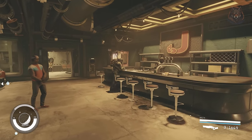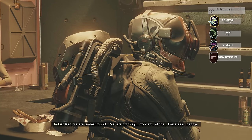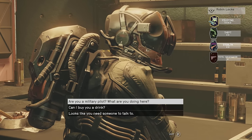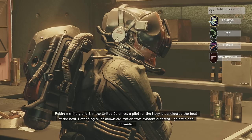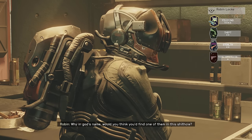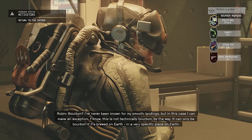Our final mod is a new companion called Robin Locke. Captain Robin Locke has crossed the United Colonies naval brass one too many times. Now this ace Colony War pilot finds herself grounded with nothing to do but gaze into the bottom of a whiskey glass. That changes when she meets the player in a dive bar — together, a disgraced military pilot and fledgling Constellation recruit form a fragile partnership to explore Starfield. With over 1200 lines of fully voiced professional dialogue, Robin can be found drowning her sorrows in Jake's Bar in the Well.